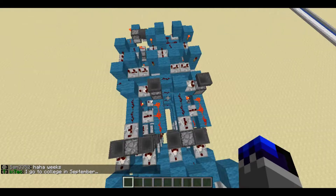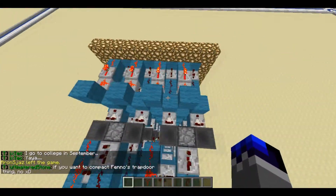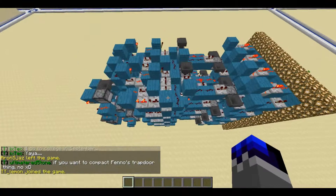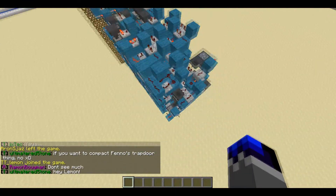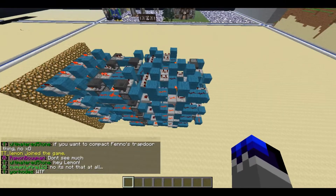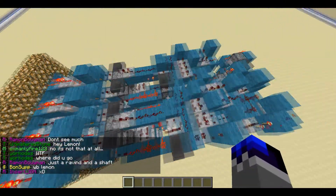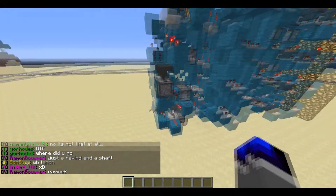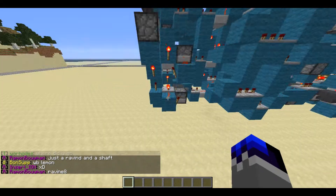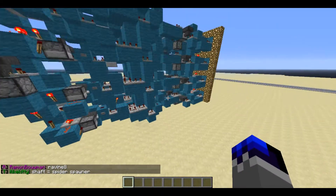It's just a bunch of randomizers really. It could be compacted still, but I think this isn't too bad — the size is pretty doable. For the randomizers, you first have one randomizer here and that chooses between the upper four or lower four groups. Each four note blocks in a row are one group.